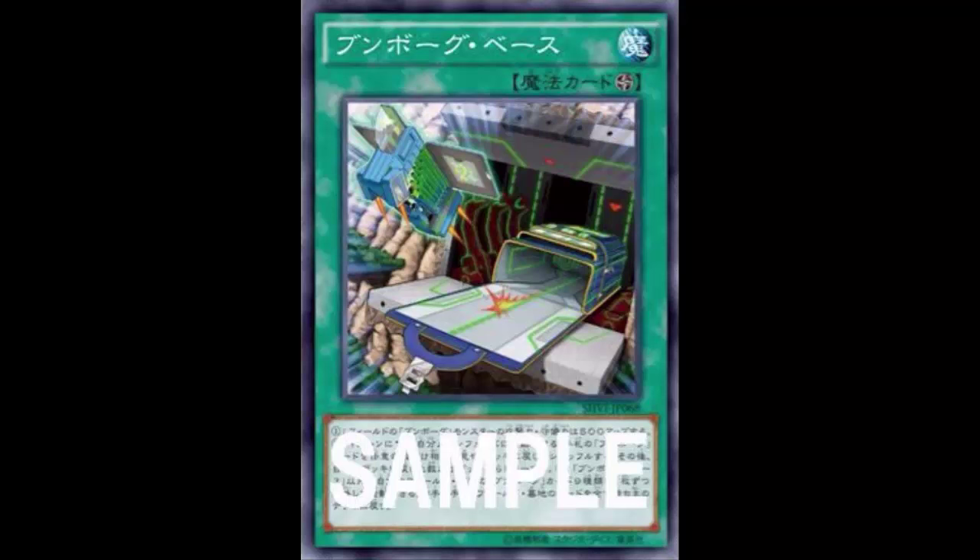Second effect: once per turn you can reveal any number of Despot cards in your hand, shuffle them back into the deck, and draw cards equal to the number you shuffled. So they gave it a Cosmo Town-like effect — and not even the good version of that effect either.